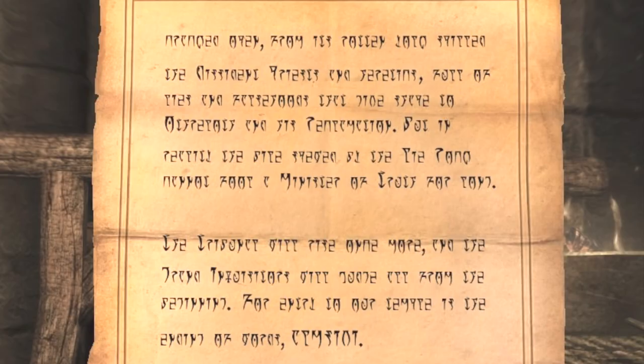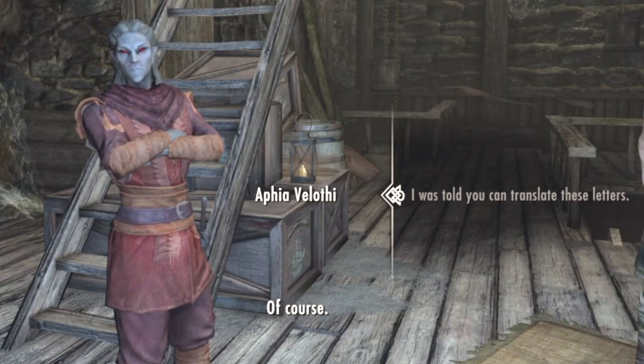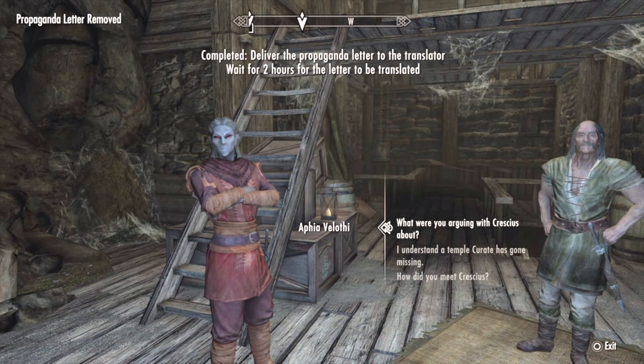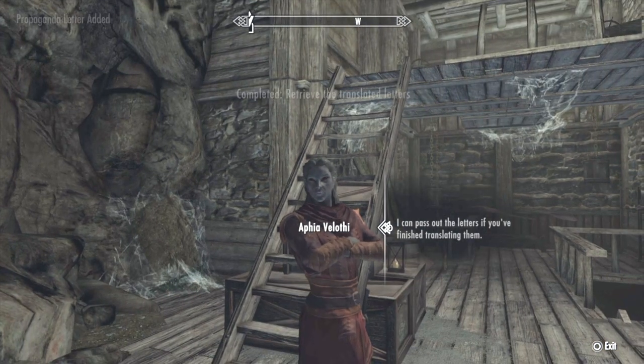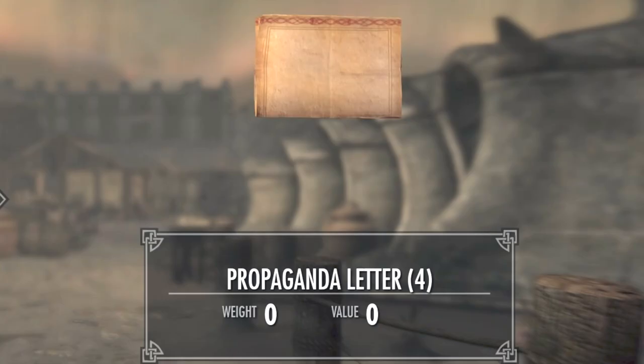As you can see, the propaganda letter is not translated, so talk to Afia — she should be in the Raven Rock Mine. Wait two hours and she'll give you four propaganda letters.